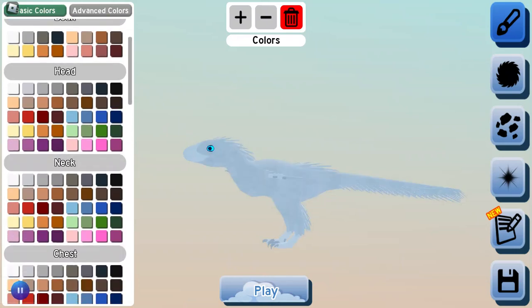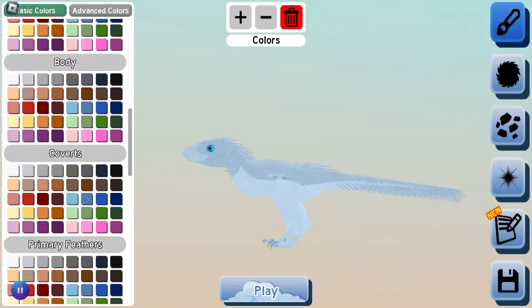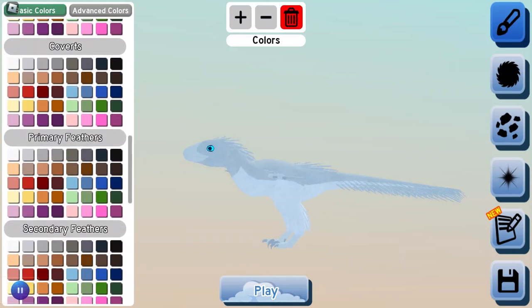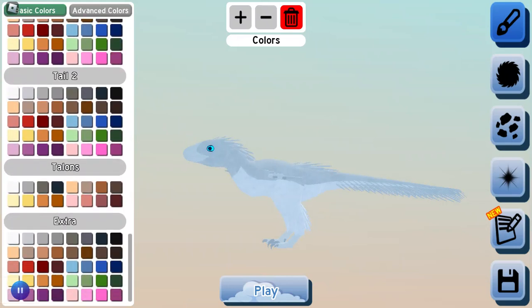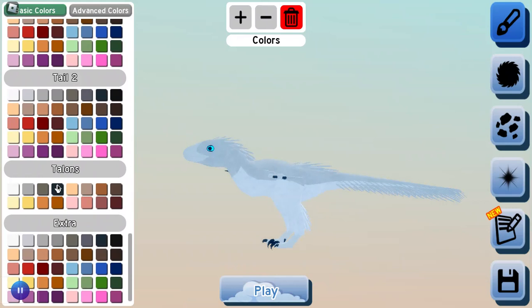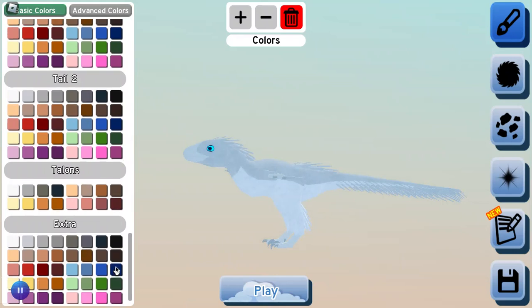Now scroll down to chest. Since we used a light color, I'll make the chest a little bit lighter, but that's my opinion — some people like to keep it the same color. For talons, you can make them white or black; I'd prefer black. That means the teeth will also be black, so maybe go for a light gray. Then for extra, which is the stripe along its back, make it the darkest shade of blue.